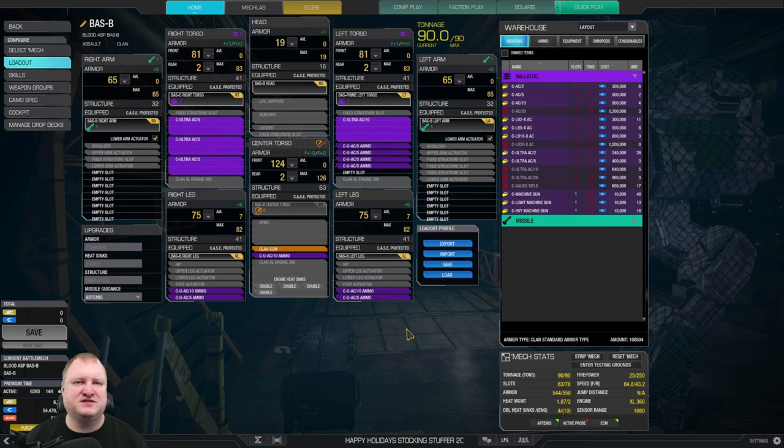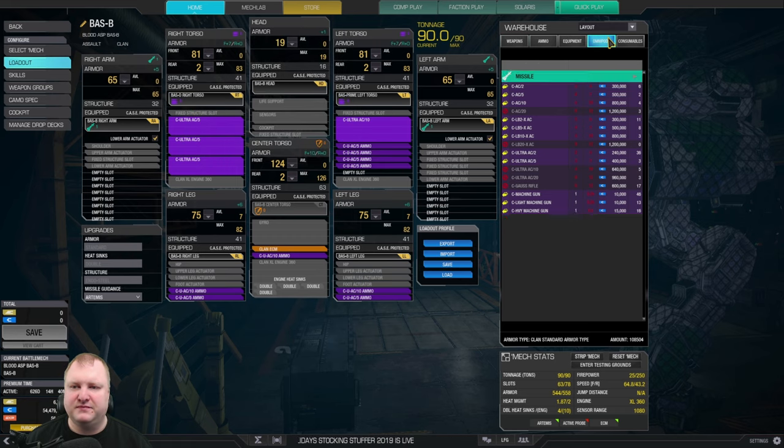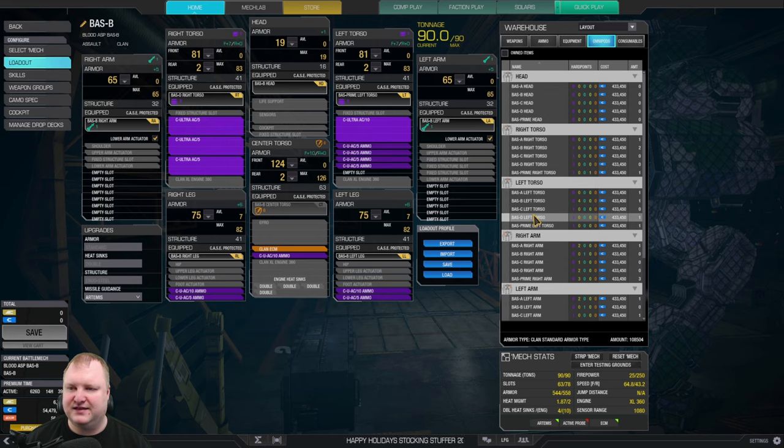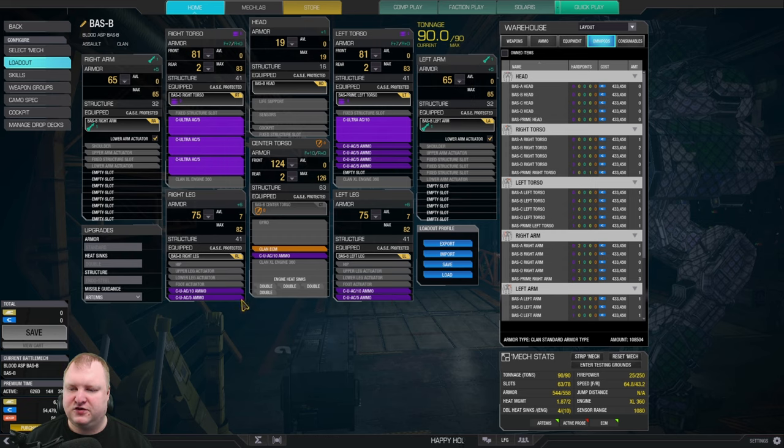The build is on screen right now, and all the builds are available down below in the pastebin link. We've got three clan Ultra AC5s in the right torso — this is taken from the Bloodasp Delta. And we have in the left torso, from the Bloodasp Prime, one clan Ultra AC10. In terms of ammo, we have four tons of Ultra AC5 ammo in the left torso, one ton each in each leg, and then three tons of Ultra AC10 ammo in total — one in each leg and one in the center torso.